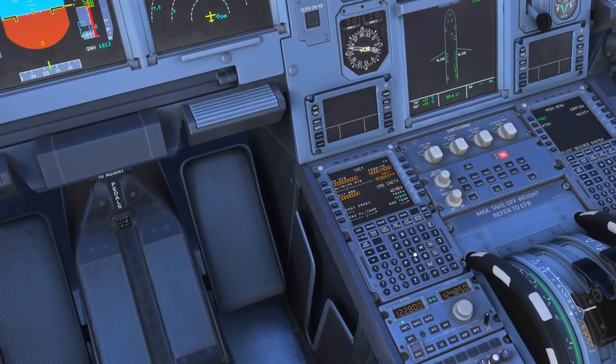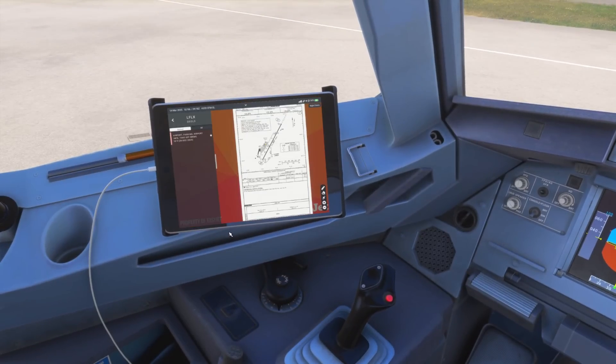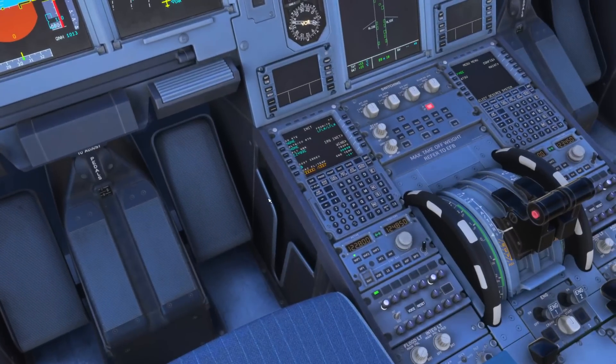Next we go to the INIT page and put in our airport codes — Lima Foxtrot Lima X-Ray for both departure and arrival — and enter a flight number. Cost index is not particularly relevant so we put zero. For our cruising flight level we enter our traffic pattern altitude, which is generally 1,500 feet above airfield level. The airport elevation is 529 feet, so rounding to 500 feet gives us FL020 — 1,500 feet above the airfield.